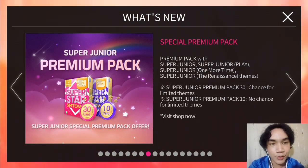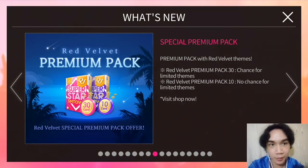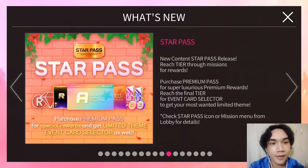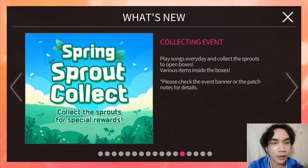For the Super Junior Premium Pack, they added this and will give you a chance to win in the raffle when you buy here using Diamonds or the Premium Pack. But it is not a signed one — it's just goods. They also added the Spring Pack for Red Velvet and others, including Spring Approaches and the Spring Sprout Collection.